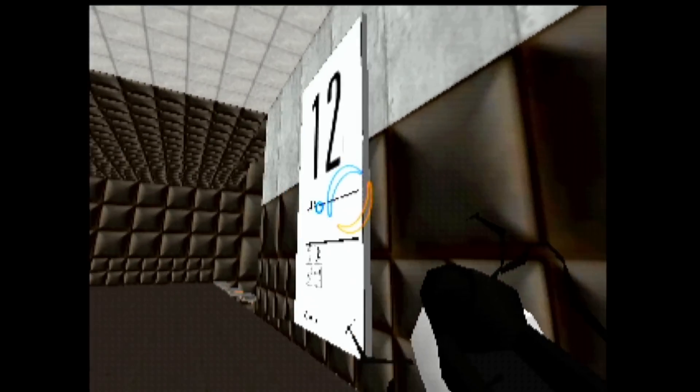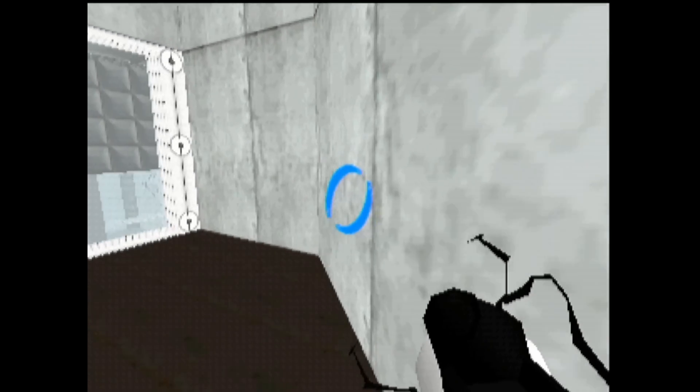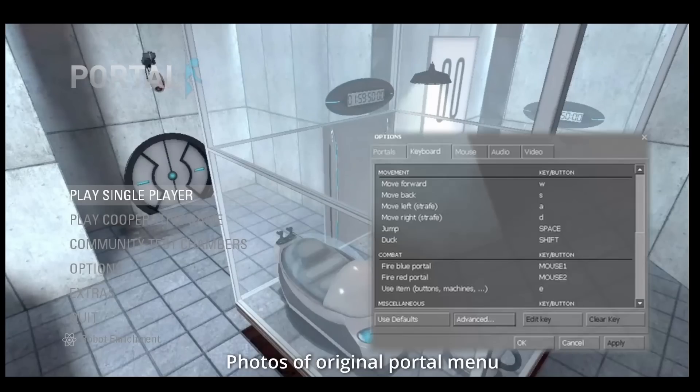Now that I have Portal First Slice done — the first 13 test chambers — I plan on spending some time polishing up these first 13 test chambers so it feels like a finished game before I move on and make more test chambers. A lot of this polish is going to be adding details that are missing in test chambers, finishing up the menus, and adding a control settings page.